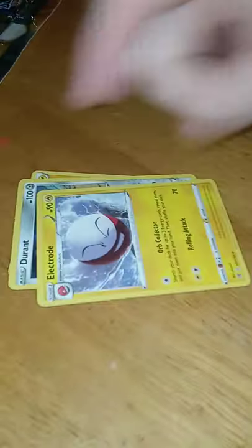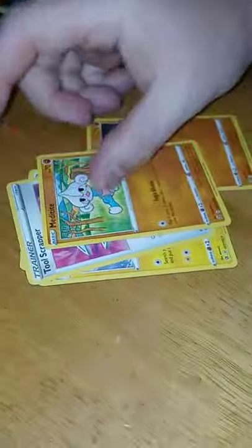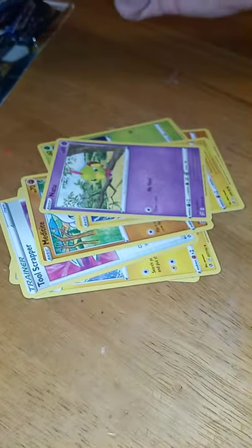What's a Galerian Corsola? Lightning Energy, Durant, Electrode, Tool Scraper, Roly-Coly, Meditate, Grubbin, Electabuzz, Natsu, Wingull, and a Semi-Tode.